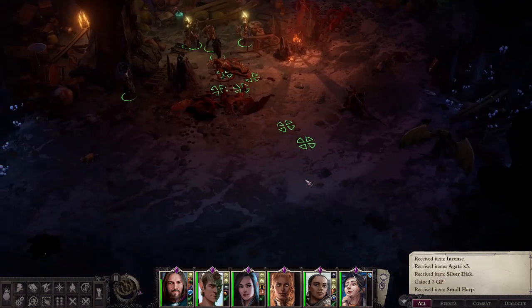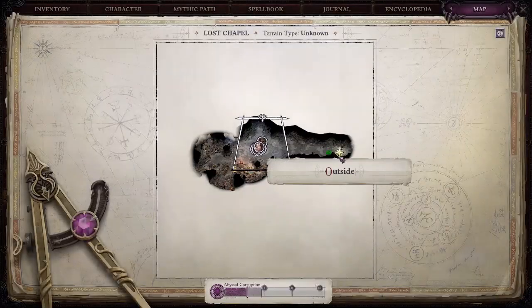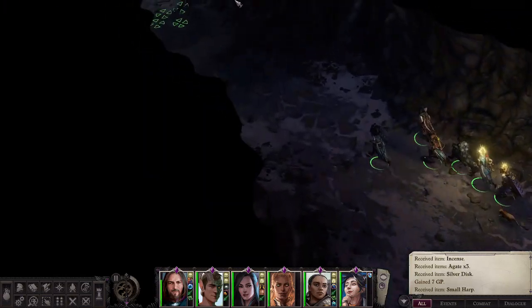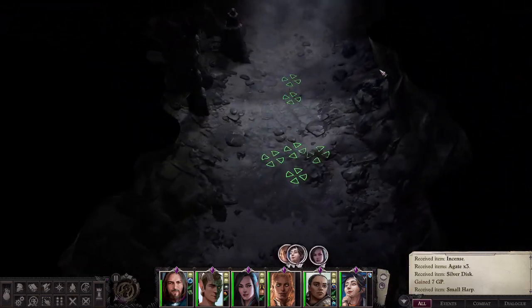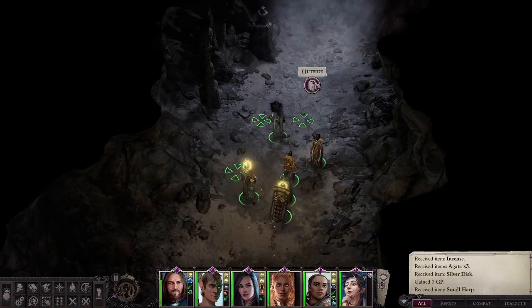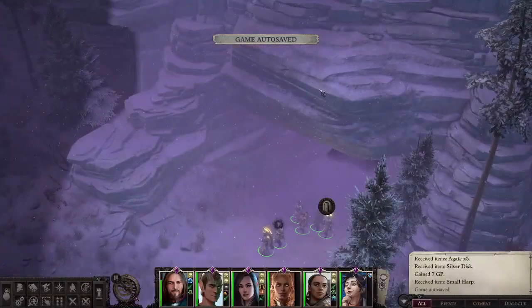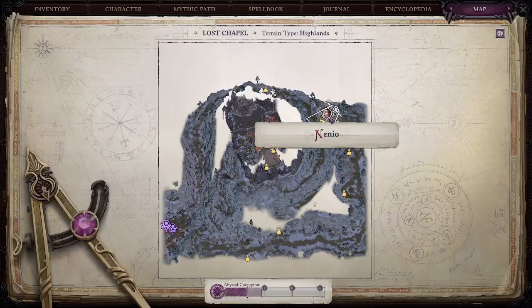Once we collect that small harp, we're gonna make our way out of this cave and go pick up the small sextant, which is located outside in the Lost Chapel. There are drop-down points where you can use athletics or mobility to move your way down the mountainside around the Lost Chapel — that's what you'll use to navigate to the sides of the map. On the eastern side of the map, this is the cave we came in on.